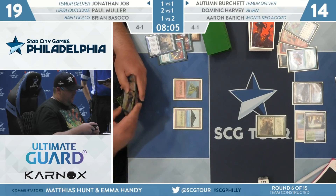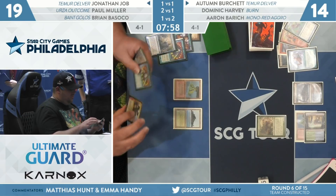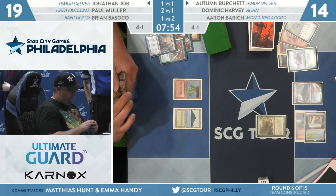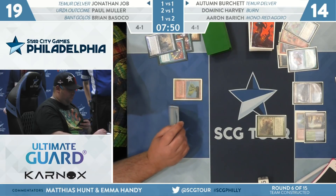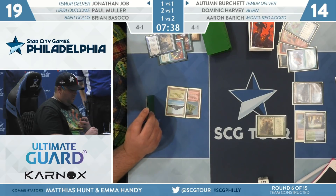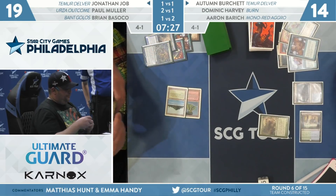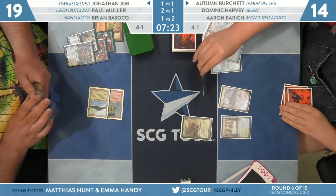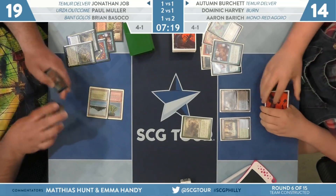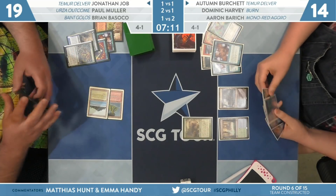When Job goes for the recast of Tarmogoyf, I wouldn't be surprised if Autumn Dazes it a second time. That Submerge was literally a Time Walk. It's subtle but some really strong reads — Autumn walked him down this line over two turns. Even in Job's spot, what are you supposed to do differently? He likely has a read that something is up — Autumn probably isn't just submerging for no reason before deploying their own Tarmogoyf. There's a wild leveling system involved, but Job plays his own Tarmogoyf, and the Daze comes out.